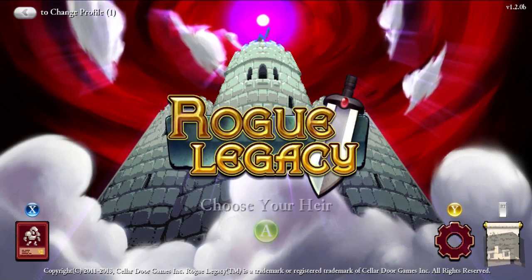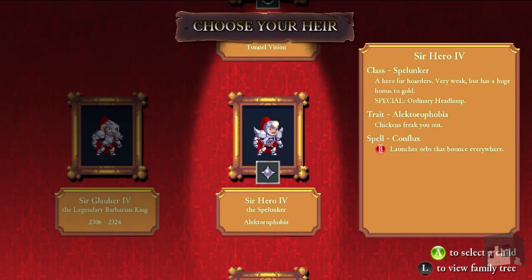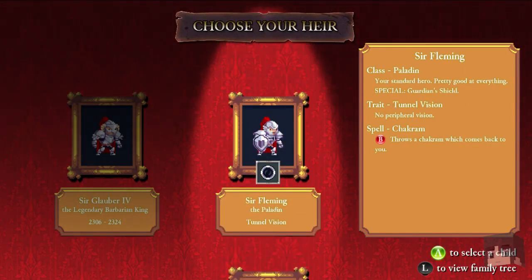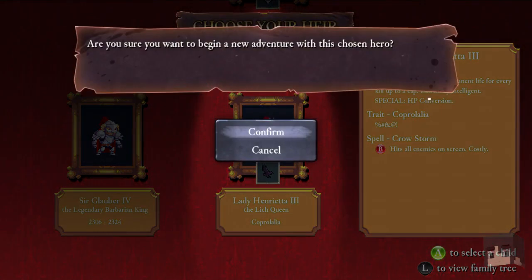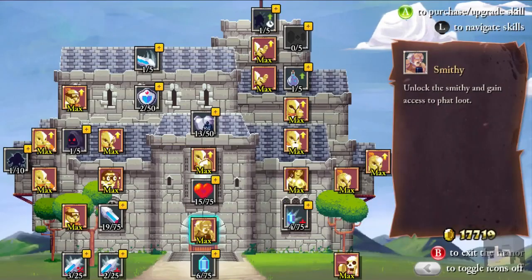All right, welcome back to Rogue Legacy everyone. This is right after the last recording again. I got money money money money — oh, that's Queen! I might go with that one. Tunnel vision, no spelunker — the chicken thing is good for money — but I think we're gonna go with the Lich Queen. Sounds good. Confirm. That's where I got one of my best runs.